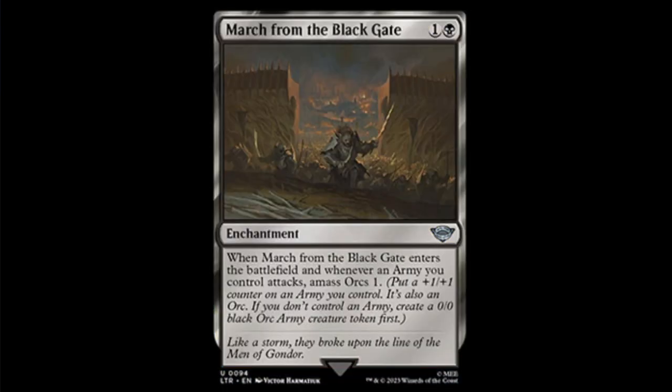Next we have March from the Black Gate — black and one enchantment, uncommon. When it enters the battlefield, and whenever an army you control attacks, you amass one orc. I'm assuming it means if you don't control an army, you create a 0/0 black orc army creature token first. It seems like almost a fixed Bitterblossom without the drawbacks or being overpowered.